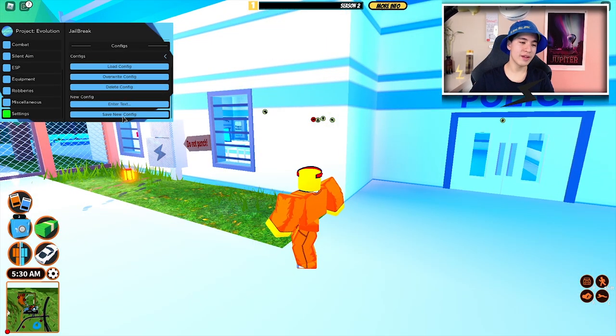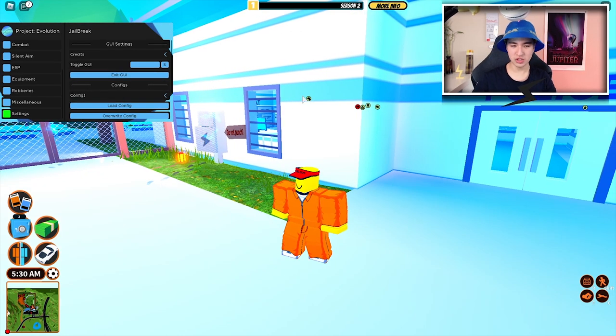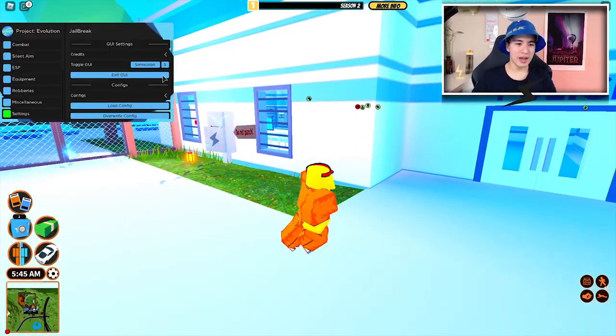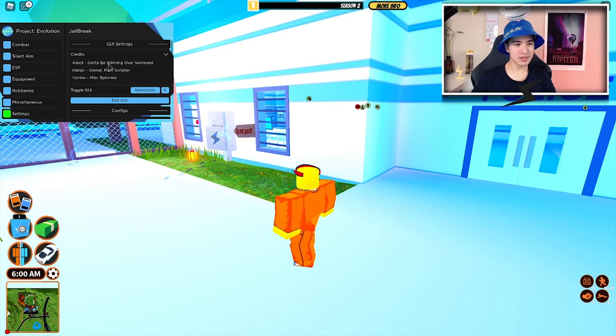You can make configs for your GUI in the settings — you can load them, delete them, or overwrite them. You can also toggle the GUI with a certain button. We set it to something like a semi-colon, so you can just change the key button to close it. Here are the credits: Elisa, Fenyxu, and Kyrian.